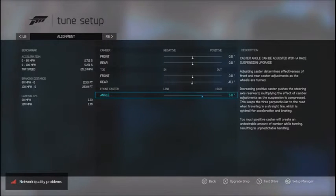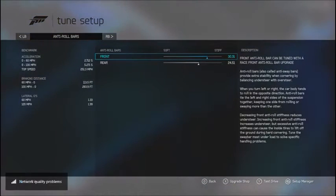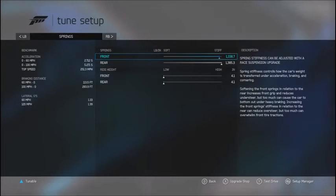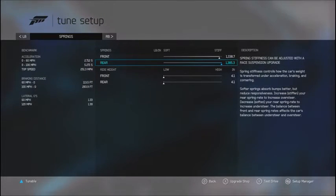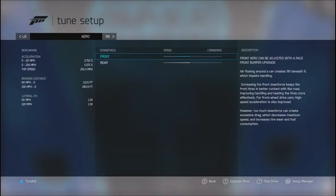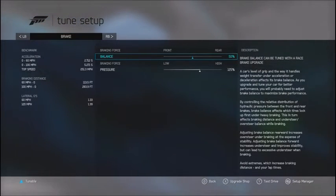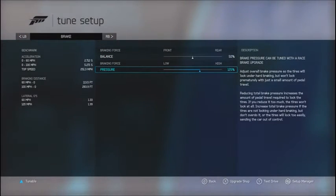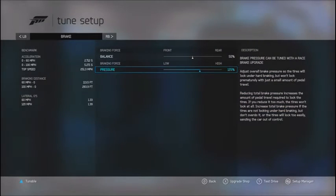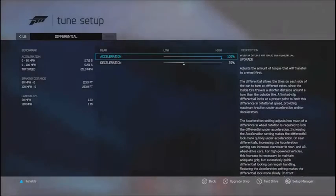Anti-roll bars I left alone — I usually don't modify those. Springs are 1,338.7 on the front and 1,385.3 on the back; I prefer oversteer over understeer. Ride height is as low as possible at 4.1 inches. Rebound stiffness I left alone — I usually don't modify dampers. This car has no aero kits on it, though they are available. Braking force is balanced at 50 percent with pressure at 125 — it was at 200 but I needed it lower to spin the back tires. Diff is locked to 100 on acceleration and 35 on deceleration.